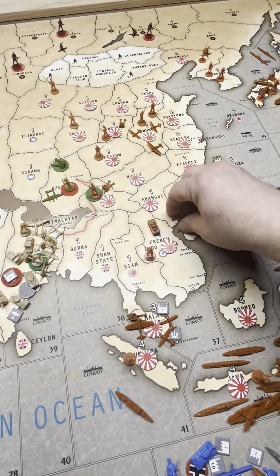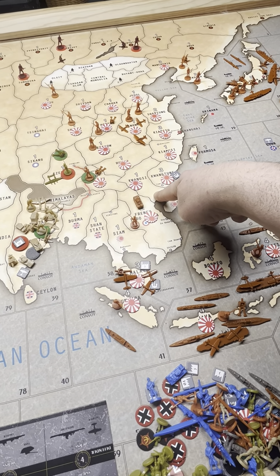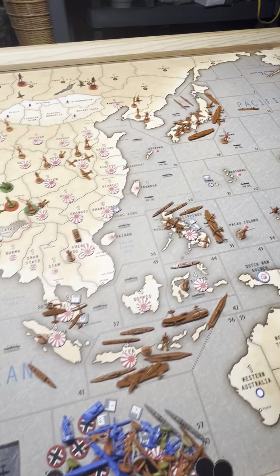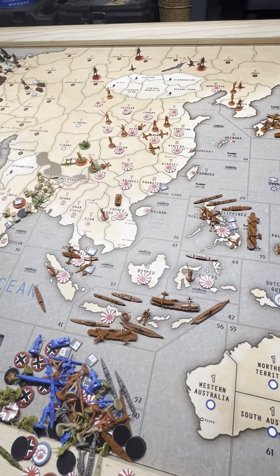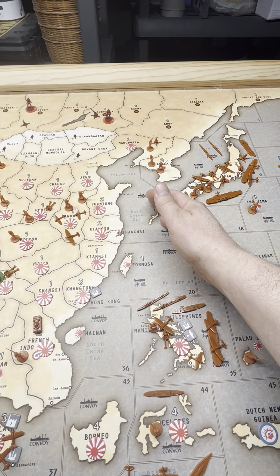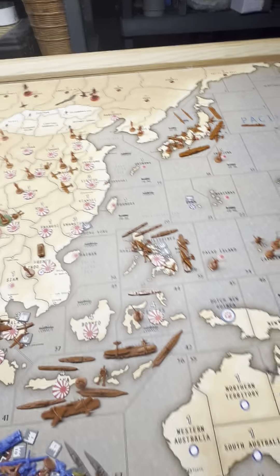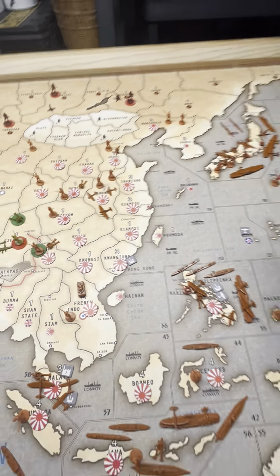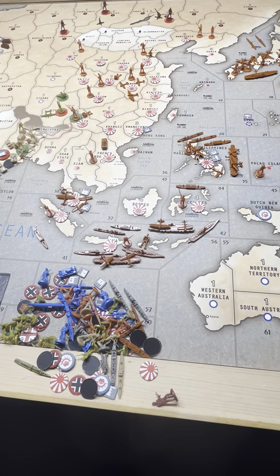Now what to do with the strat — I think it's going to go to Japan. So I think that's pretty much it, nothing else is moving here. I'm going to go ahead and move this infantry and AA down here to Jehal, and these two to Manchuria, just so they did something. So I think that's it.